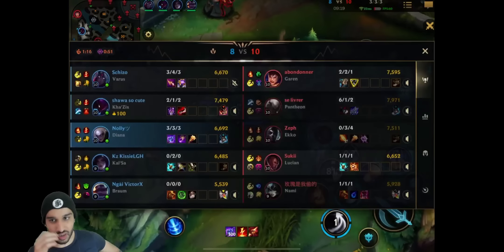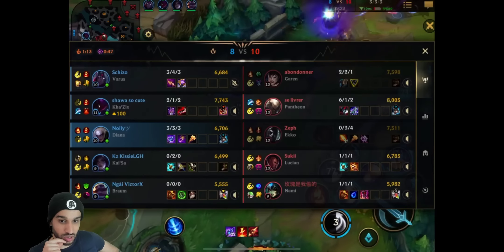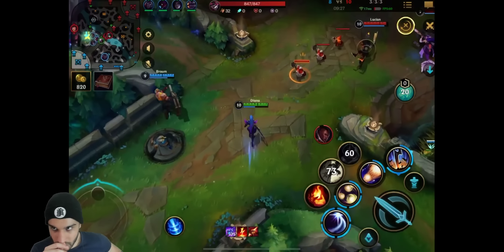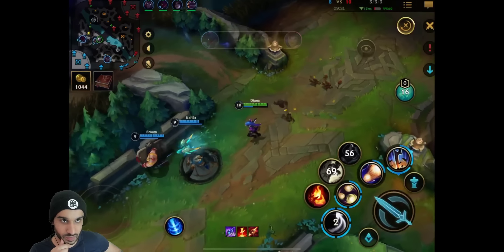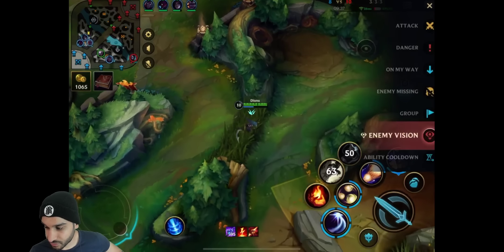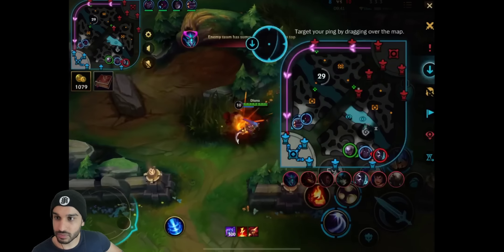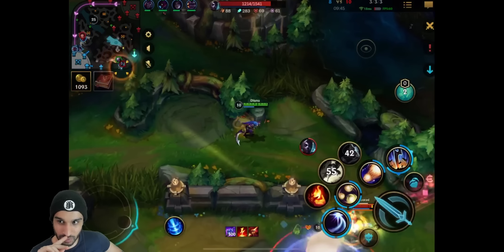Well, they want to get to late game because they have AP Varus, Kha'Zix, and Diana - these are all pretty strong late game champions. The enemy has a Pantheon who gets completely outskilled in the late game. So they have a stronger late game. I know they're losing the early game, but they took the Dragon which is very good and allows them to scale better into late game. That's a Herald in top lane as well, but it should be fine.